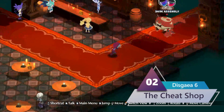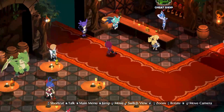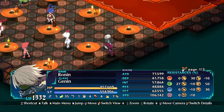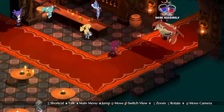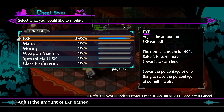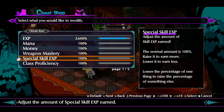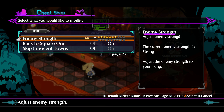Tip number two to dominating Disgaea: utilize the cheat shop. Now I know what you're thinking — usually when you hear about cheats it's a negative thing. But in Disgaea 6, utilizing the cheat shop is actually considered something that is necessary to get past the later parts of the game. As you progress, you'll get cheat shop points. You can do everything from maxing out the percentage of experience you get, to mana, money, weapon mastery, special skills, and class proficiency. You can even go through enemy strength and set how strong you want them to be or not be.